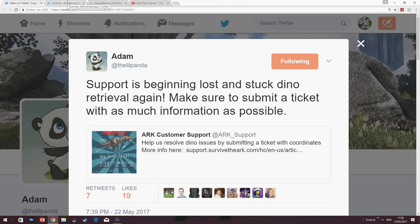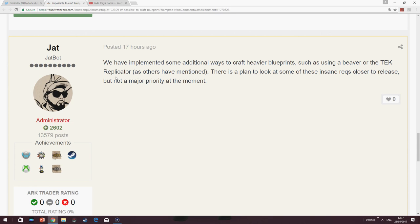Did you know if you lose your dinosaur you can get help? You don't ring the police — you ring Adam at the little panda on Twitter, or you go to the Ark customer support page. Support is beginning lost and stuck dino retrieval again. Make sure to submit a ticket with as much information as possible. So if one of your creatures has been stuck in a rock or glitched into a cave, as long as you've got some details exactly where it is you might actually be able to get it back. Lastly, someone was complaining about blueprints being impossible to craft — Jack said they are looking at a plan to reduce some of these requirements, but it won't be till release.